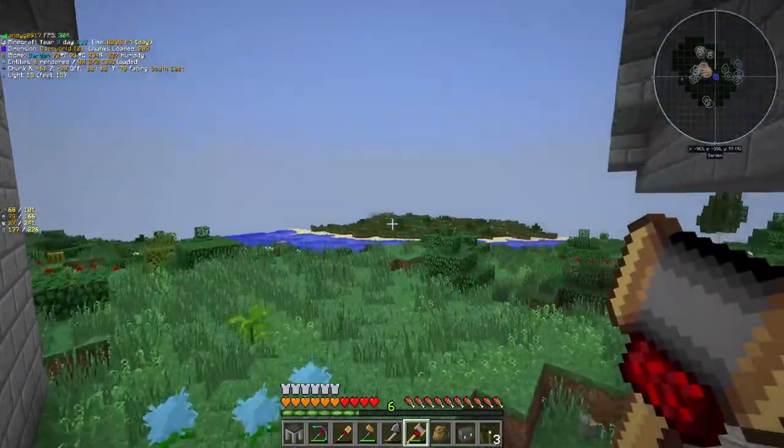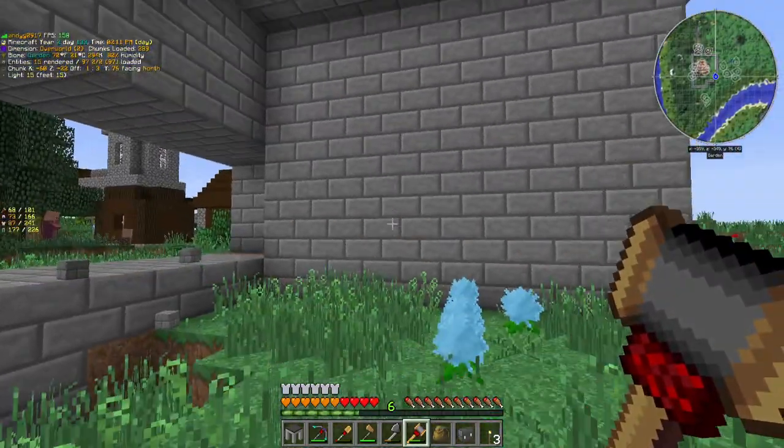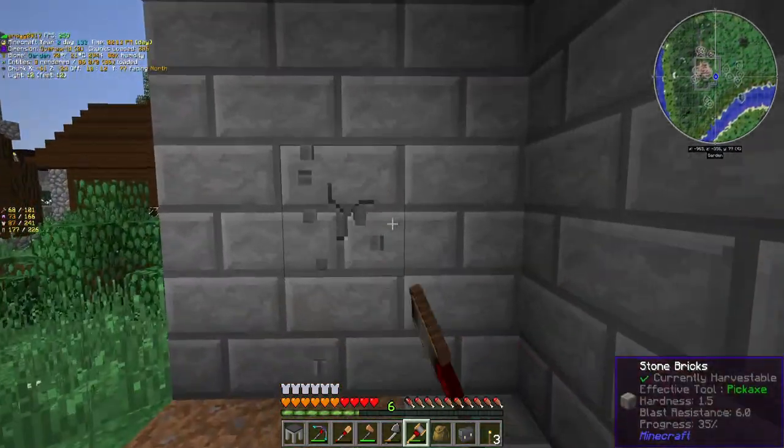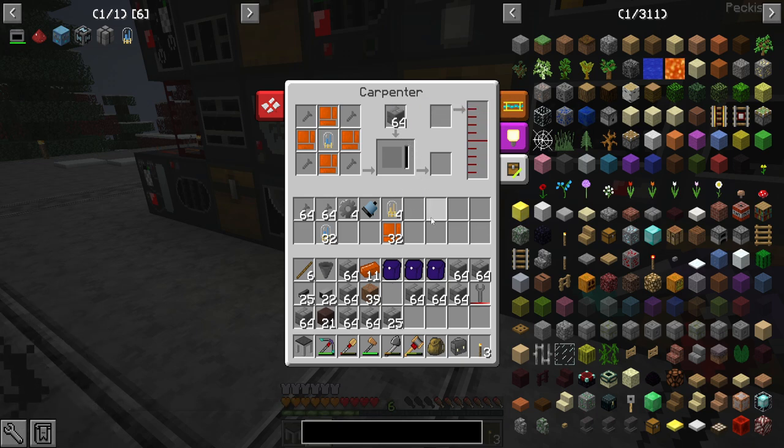That village from earlier in the series — I was just going to go there and steal all of their stone bricks. The wall that they very graciously put up for me to tear down — it's quite a beautiful structure and I'm going to get rid of it. This is the village I was talking about. Our main mining area is right over there. This guy has a big wall and I'm just going to rip it right out.